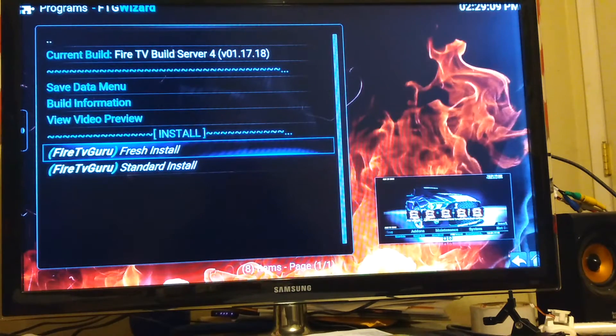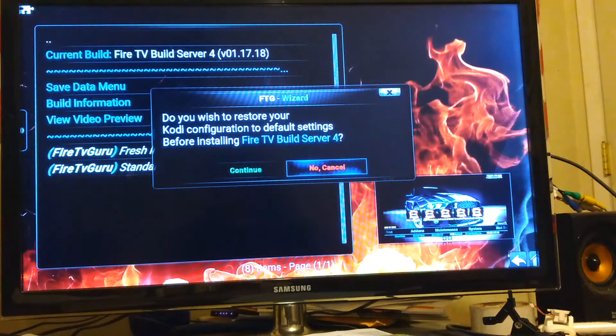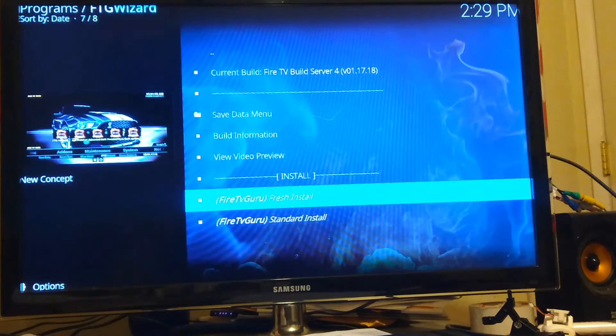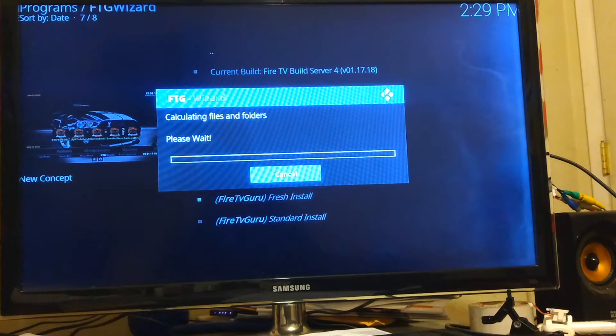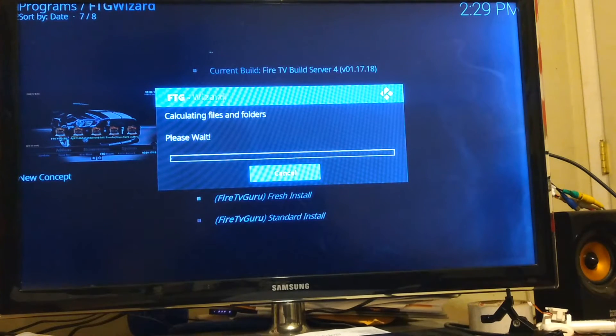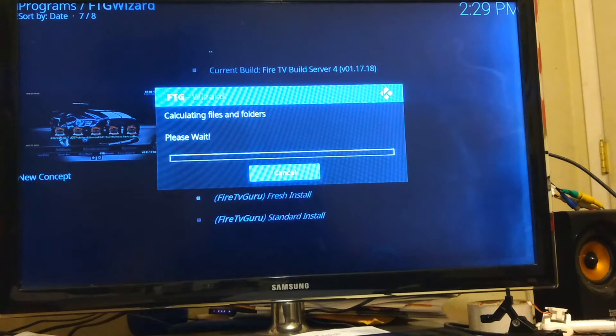I'm going to hit Server 4 and come down here to select Fresh Install. Hit Continue — it's going to reset your Kodi configuration to default. Right now it's cleaning and deleting everything first, which is fine. Don't be afraid, because you'll get it back.